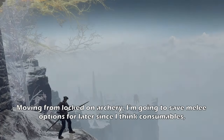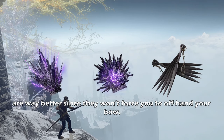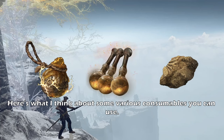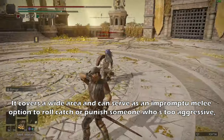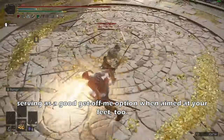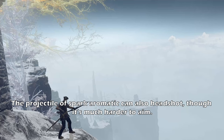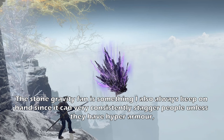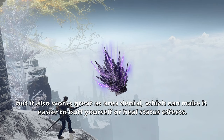Moving on from locked-on archery, I'm going to save melee options for later since I think consumables, at least most of the time, are way better since they won't force you to offhand your bow. Spark Aromatic is a must-have. It covers a wide area and can serve as an impromptu melee option to roll catch or punish someone who's too aggressive, serving as a good get-off-me option when aimed at your feet. The projectile from Spark Aromatic can also headshot, though it's much harder to aim. The Stone Gravity Fan is something I always keep on hand, since it can very consistently stagger people unless they have hyper armor. Like Spark Aromatic, it works in a wide area, but it also works great for area denial, which can make it easier for you to buff yourself or heal status effects.